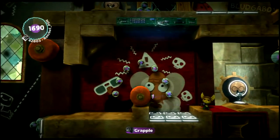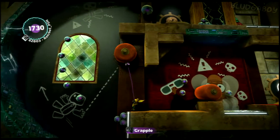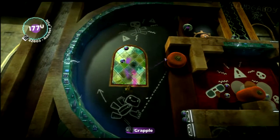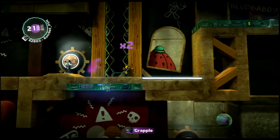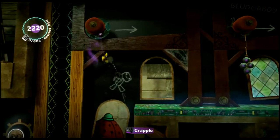Now here, grab onto this first, then jump onto the pads. Grab onto the thing first, lower yourself down, get a bit of swing and bounce yourself up. Now here, bounce, then grab and swing across.